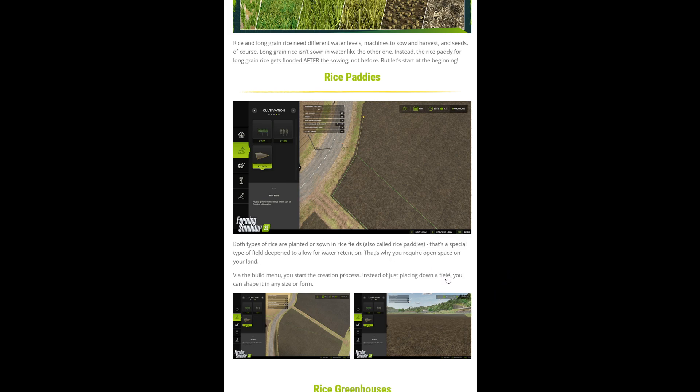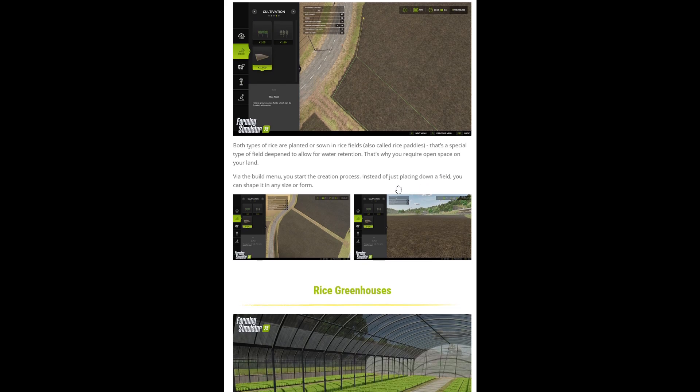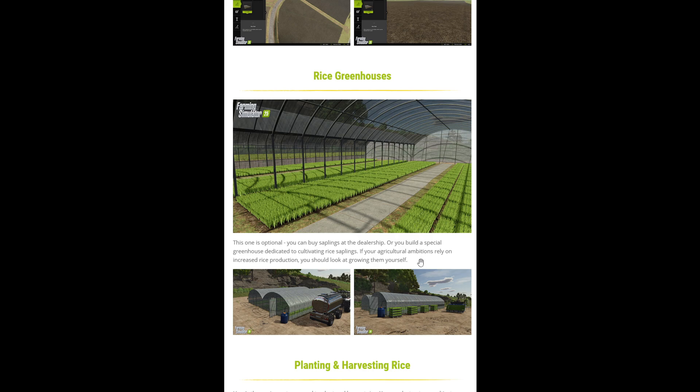The rice paddies themselves are created from the build menu. So instead of just placing down the field, we can actually build them in any shape or form, which is certainly a lot better than placing it down in grid fashion. We've also got greenhouses — we can buy saplings at a dealership for growing rice, or we can build special greenhouses dedicated to the cultivation of rice seedlings, or saplings as they're called.